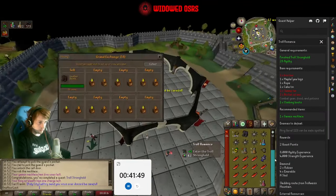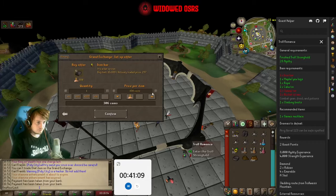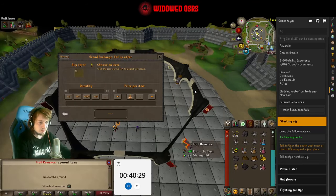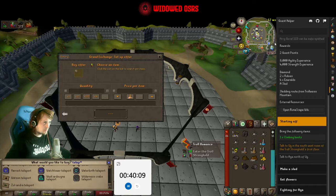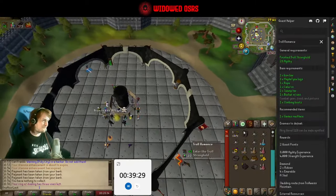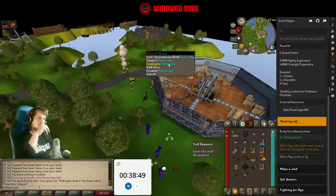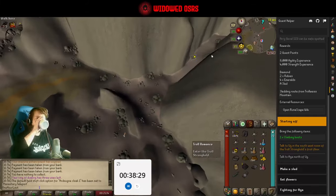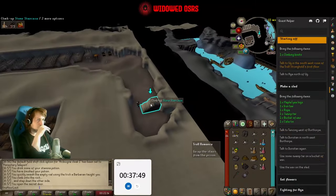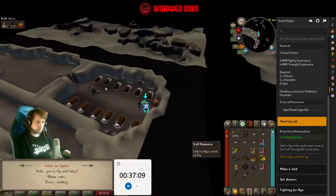And that was Troll Stronghold turned in. I haven't got my timers on today because this is all a different format, so apologies for today being a bit weird. Now we are moving on to Troll Romance — it's not too different from the first one, it really just includes a lot of running around the troll lands. You see me using the AJR fairy ring to get there, going up through the basement. We're going to do that a bunch more times before this quest is through.